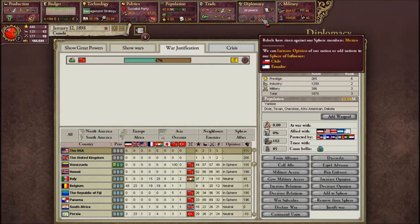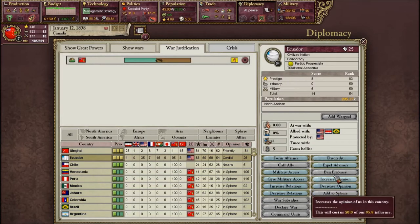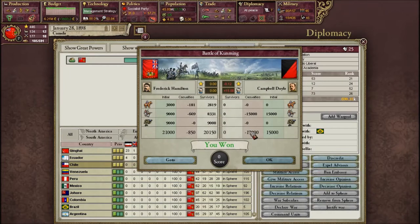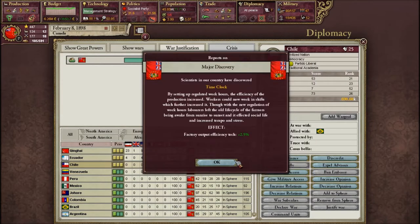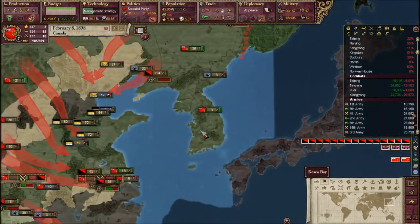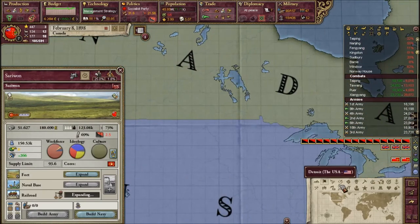We can increase our opinion with Ecuador - now we're friendly. With Chile we can increase opinion and now we're cordial. Infamy is at 49... 50 - okay, I'm a little calmer now that we have 50. Only 3.9 infamy - that's actually really really good. That means we don't have to worry about having a high infamy going somewhere.